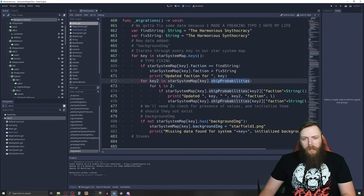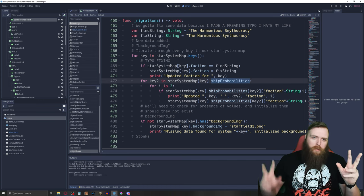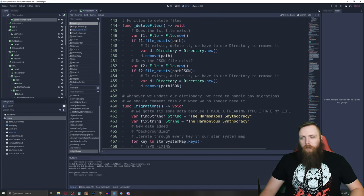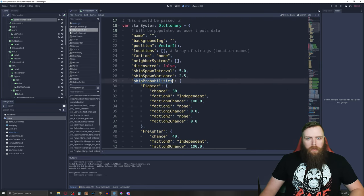I also had to go through every one of the ship probabilities and make sure that every faction in those was updated as well — that's what this messy block of code does. The other data change I had to make was adding a new field called background_image. For any star systems that didn't already have it, I'm just initializing it to 'star field one'.